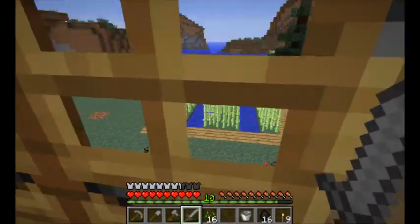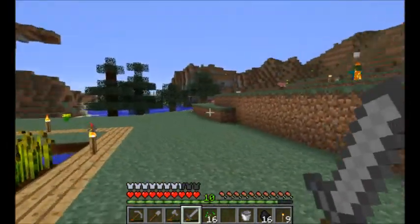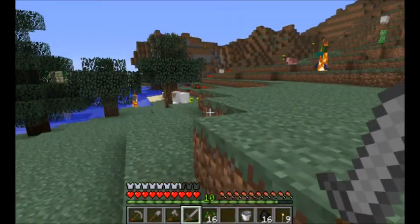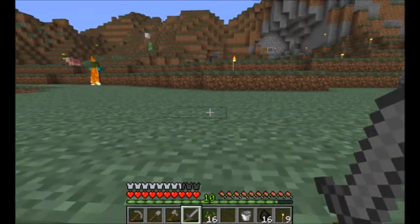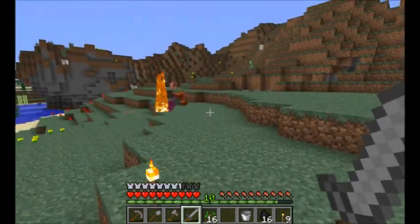Get our sword out in case anything decides to come and attack us. There's a zombie on fire and a skeleton on fire, and they're running for water, which is a new feature with the 1.2 release, which is kind of funny.